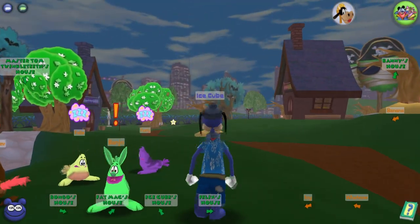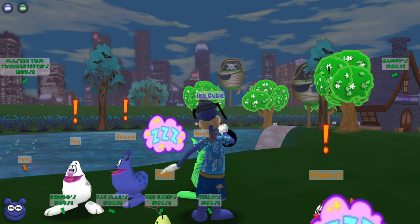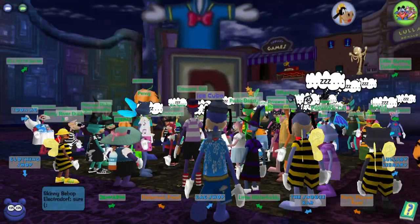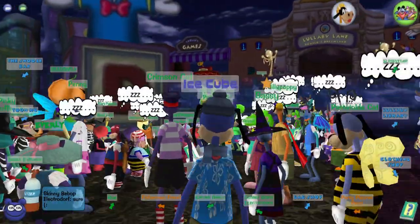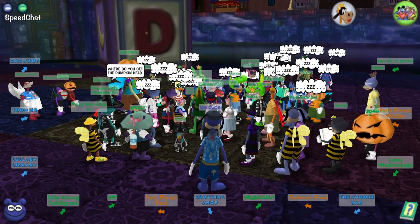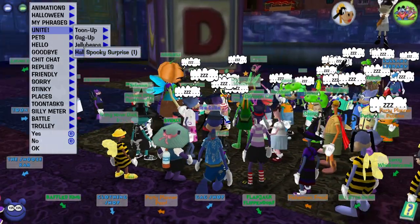We're gonna go use this and see how it goes, so I'm gonna cut away. I'm going to go to a district that has a bunch of toons in it and use it on them. Here we are — we have a big group of people I found: a Beanfest group in Donald's Dreamland. To tell you the truth, I think some of the people who just sit here all day don't really deserve a Unite, but I'm gonna do it anyway. Let's do this Unite, let's have some fun. Also, you can only have one of these per toon, which is why I needed to get on another toon. Anyway, let's give everyone a spooky surprise — please be jelly beans.